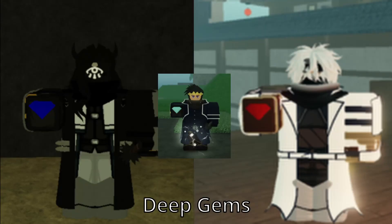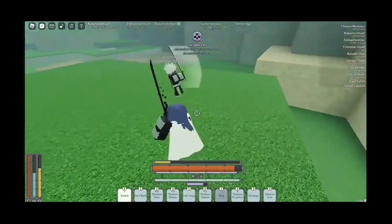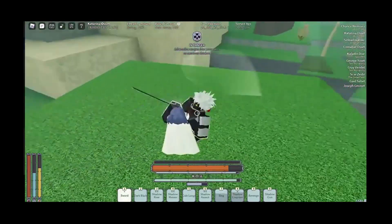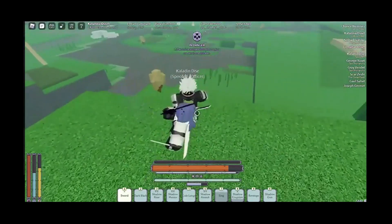Number 9: Deep gems. I'm pretty sure most of the player base knows what these are. They're simply gems that you can find from certain bosses and in the depths to modify your mantra, giving it an effect. Every gem has its own special ability, and after the Primadon rep, they seem to be quite rarer than before.